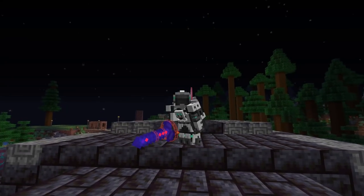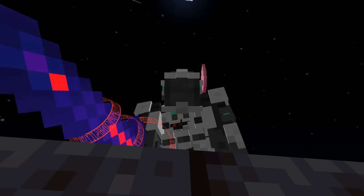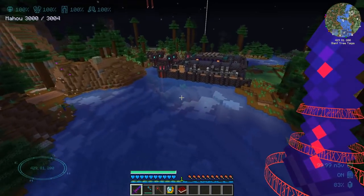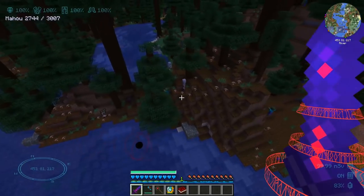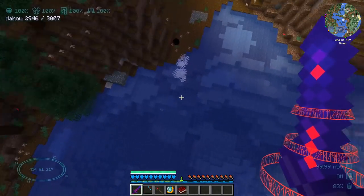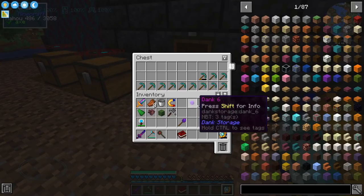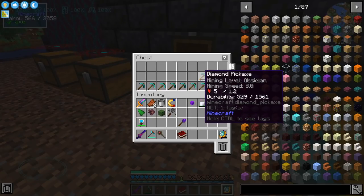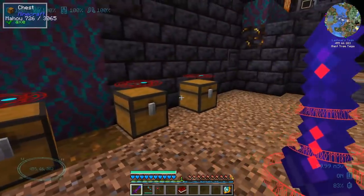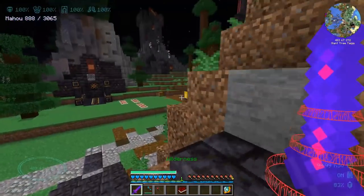Hello everyone and welcome to another episode of All the Mods 6. If you guys remember last episode we did play with a mod called Maho Tsukai and we managed to get an OP sword. Maho Tsukai requires a lot of mana, and what we're doing is exchanging item durability inside a chest for mana. Although this can be automated, it's not the most efficient or fun thing we can do, so we're going to try something else today.